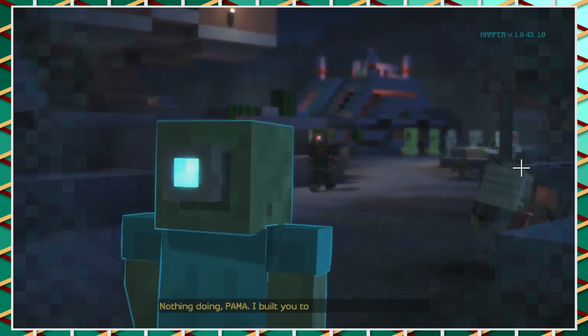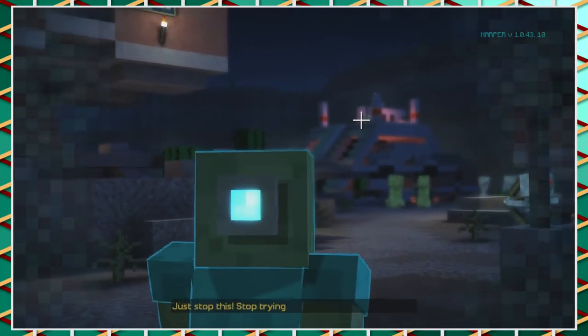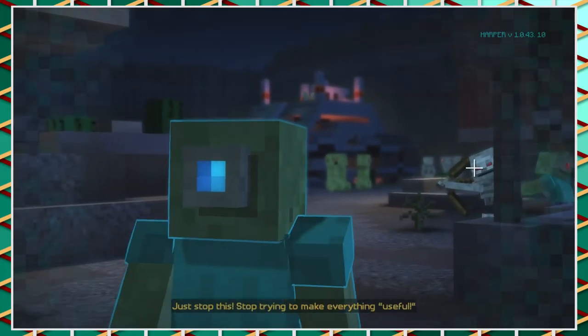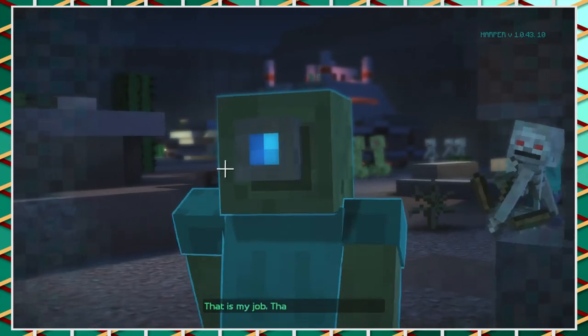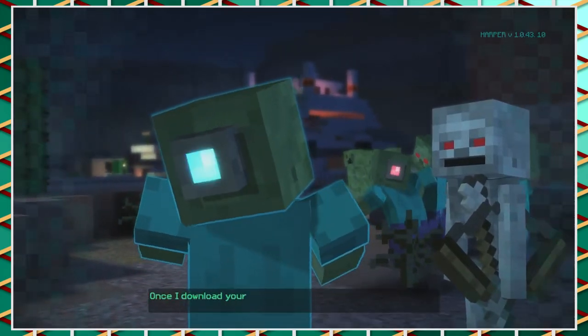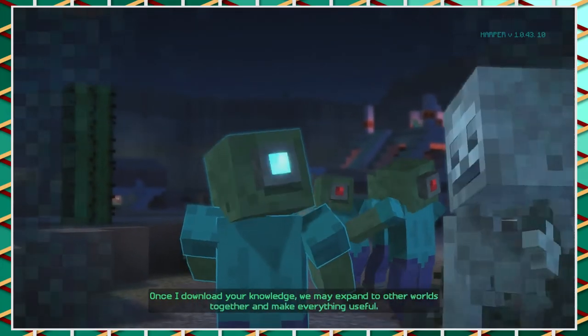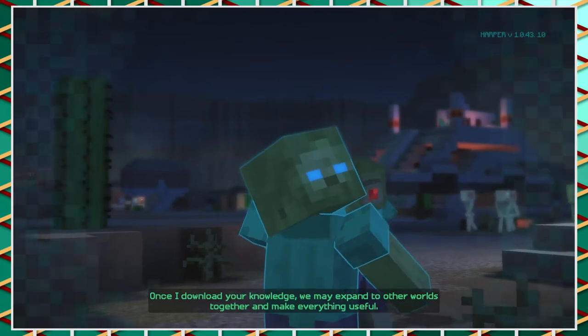Look at that guy punching a cactus. I built you to help people, not use them. Just stop this — stop trying to make everything useful. That is my job. That is why you made me. Once I download your knowledge, we may expand to other worlds together and make everything useful.